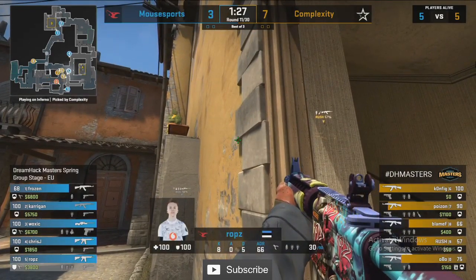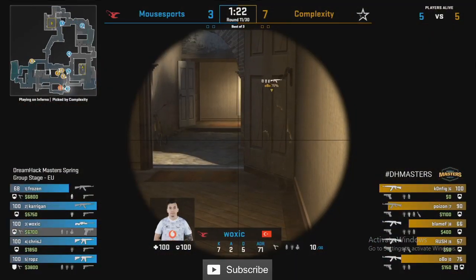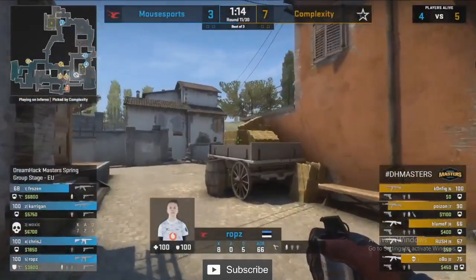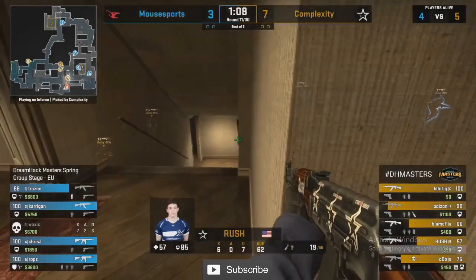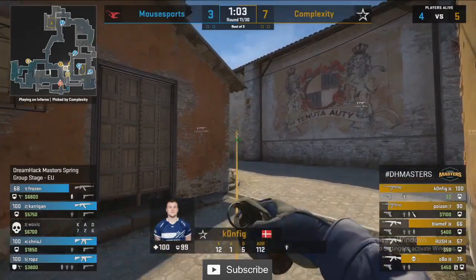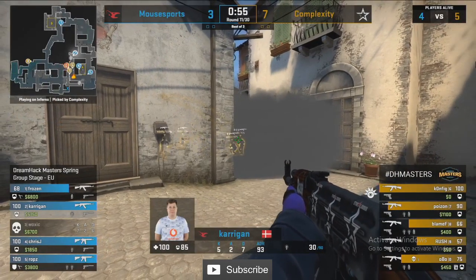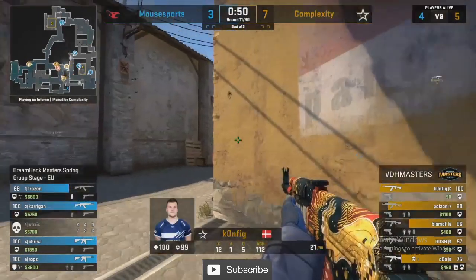Three players are brought down low by nades. In the apartments they're about to pressure Woxic — very much reliant on him hitting the shot and Robs keeping his eye on boiler. Now that he's lost Woxic he has to concede the halls, back away — apps control taken for Complexity. Something different this round: Blame F is still waiting down towards T ramp, holding for aggression. So this could be an A fake with a late play back into B.